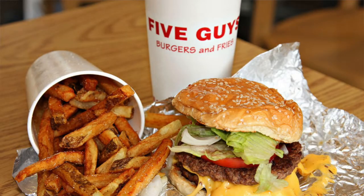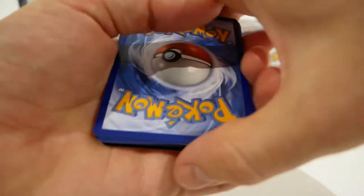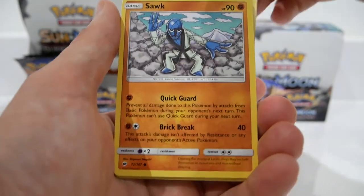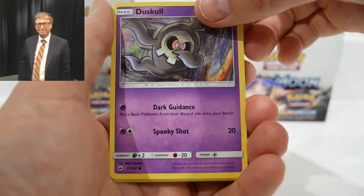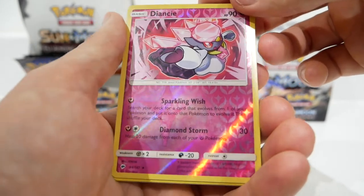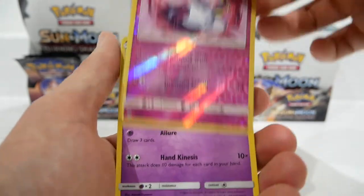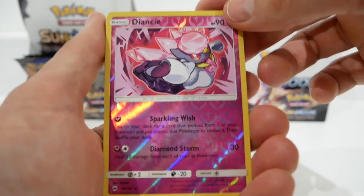Pack number five. We have an Acro Bike, a Gloom looking smug, an Escape Rope, a Togedemaru, a Zorua, a Mudbray, an Oddish, another Duskull, a Reverse Holo Diancie — which we pulled the Holo of last week. I might actually prefer the Reverse Holo; it emphasizes the Pokémon a bit more. It is also a Rare so not too disappointed. For the Rare we have a Meowstic non-holo — let's go back to admiring that Diancie Reverse Holo.